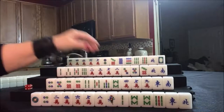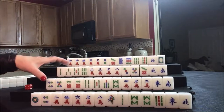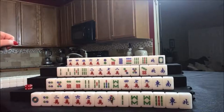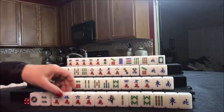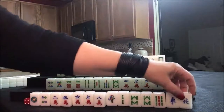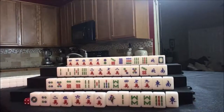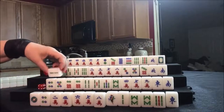Looks like mixed triple chow and knitted straight are the options — these two for mixed triple chow, these two for knitted straights. We're ready to discard. One, four, seven; two, five, eight — potential chow. We're going to get rid of the north wind, as that tile is not useful for this player. We can draw for this player now. South draws a two bam.